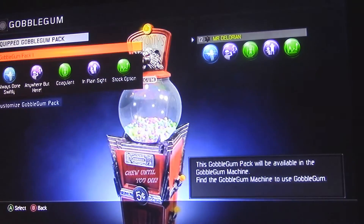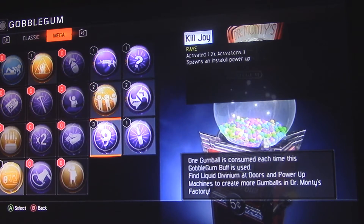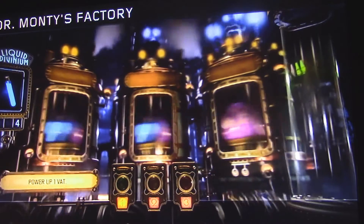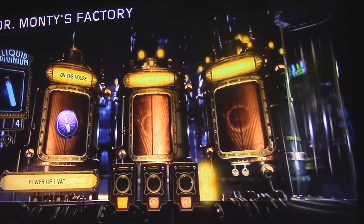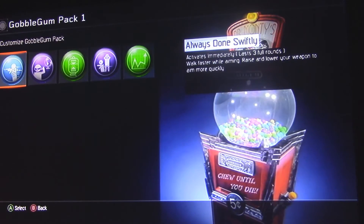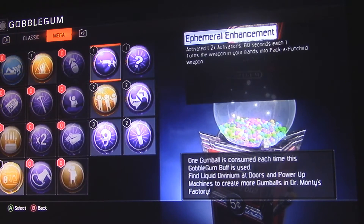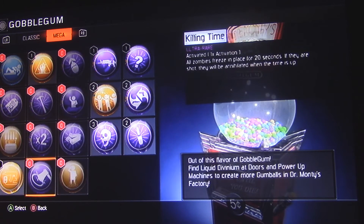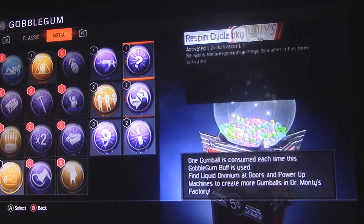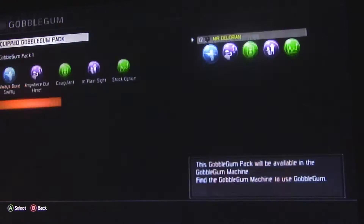I forgot what Killjoy does — let's go back to gobble gum and see. Killjoy: spawns an insta kill randomly. Okay. Dr. Monty's factory — let's open up another. On the House! Let's see what that one does — I've never had On the House. On the House: spawns a free perk power-up. That's gonna be pretty useful in bad situations.